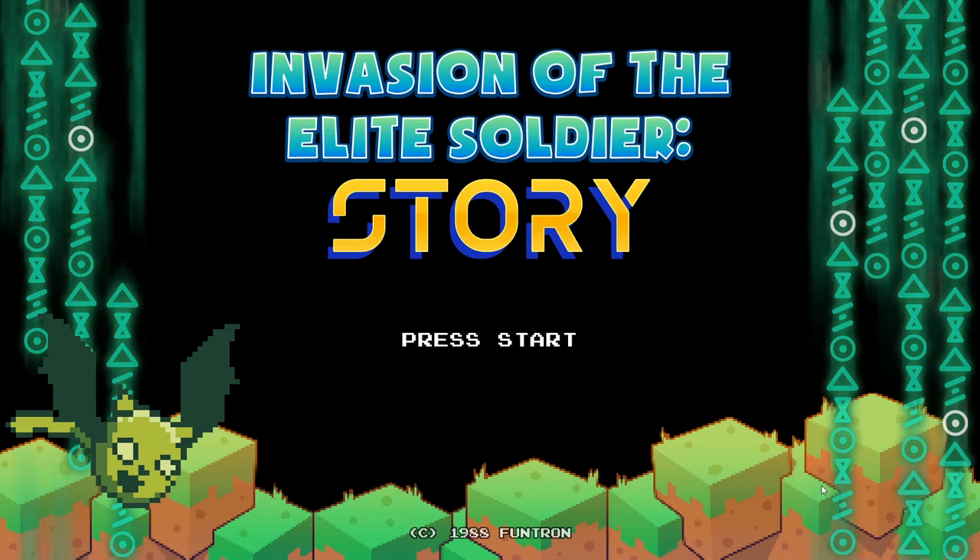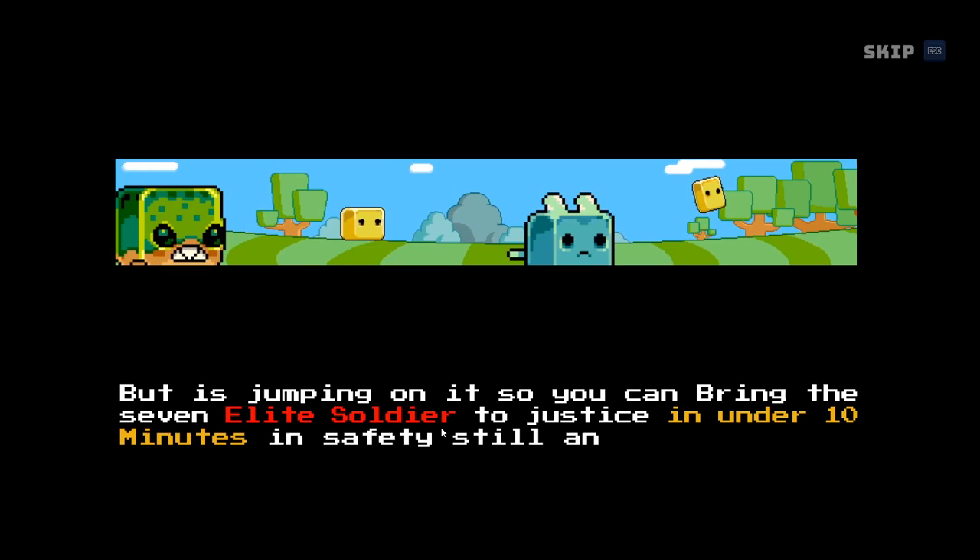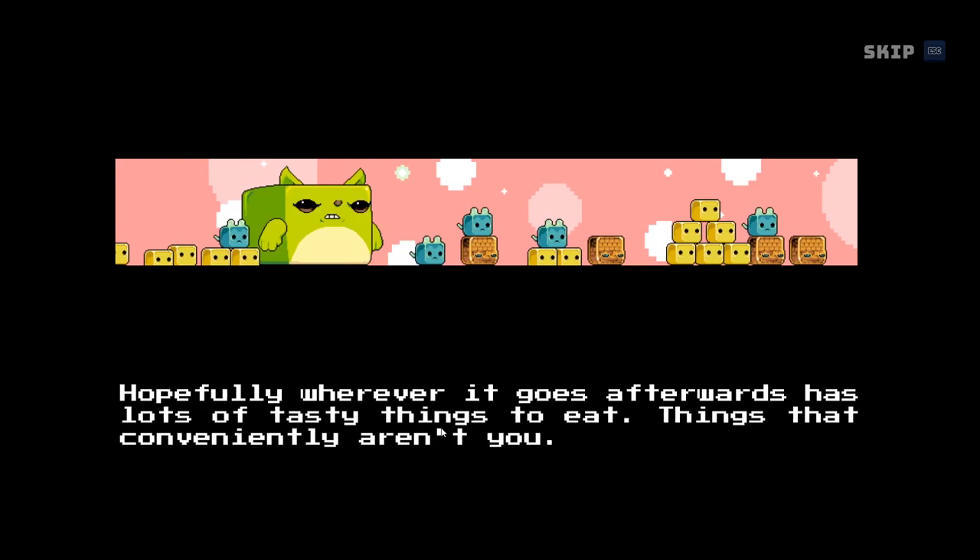Every game comes with a little story. As you can see in this paragraph is my goal: bring the seven elite soldiers to justice in under 10 minutes. What that means is there are going to be seven elite soldiers — that's actually the enemy I slotted into the game — and I'm going to have to defeat them in under 10 minutes.